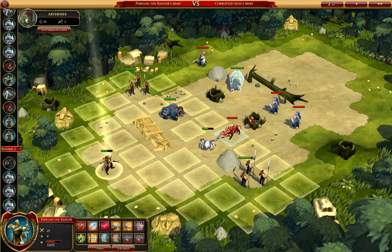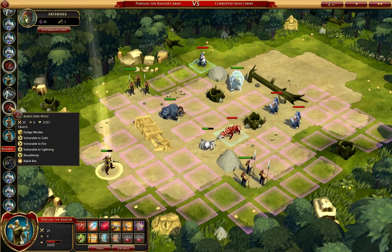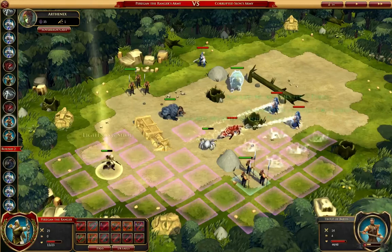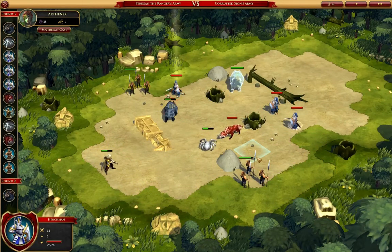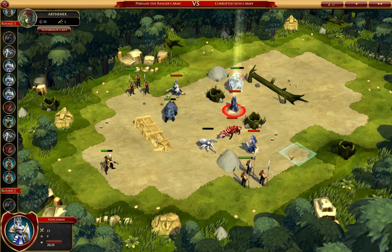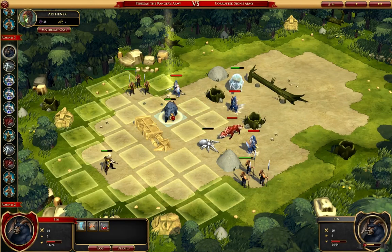Now let's see what these guys can do. I'm not a fan of that. Let's go ahead and use lightning shot here and prevent those guys from using their abilities. The summon unit drew some fire at least — that's good.